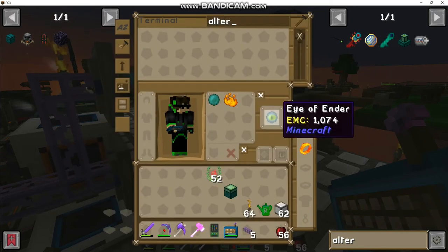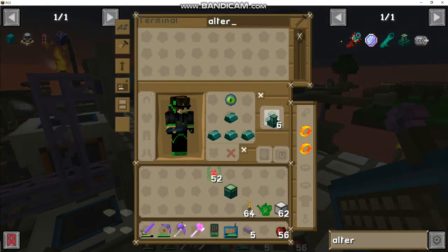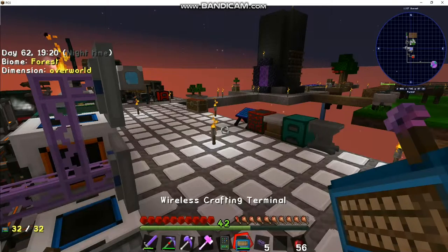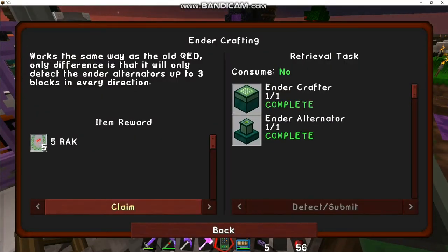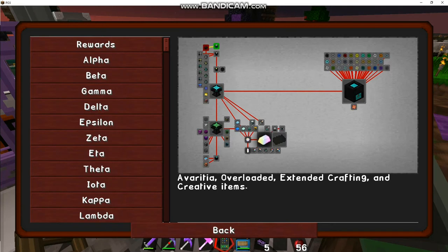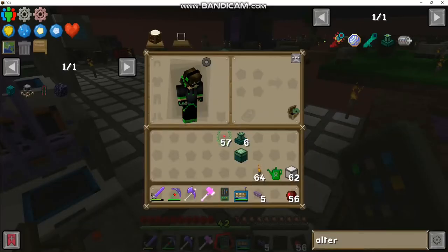Make some of those, and I think you want a fair amount of them because it increases the crafting speed, same as the QED was. We'll make nine - well, you get two each, so we'll just make six. Save some of those ender pearls. Cool, that's a quest then.